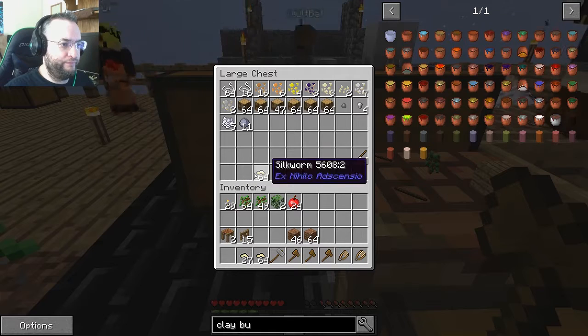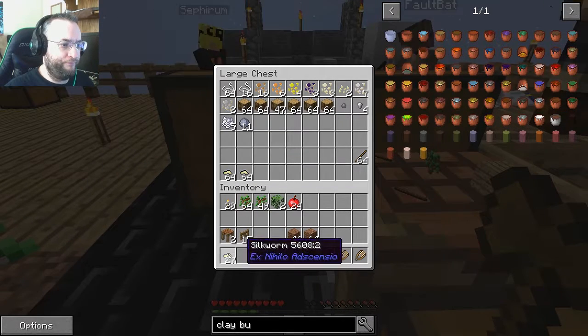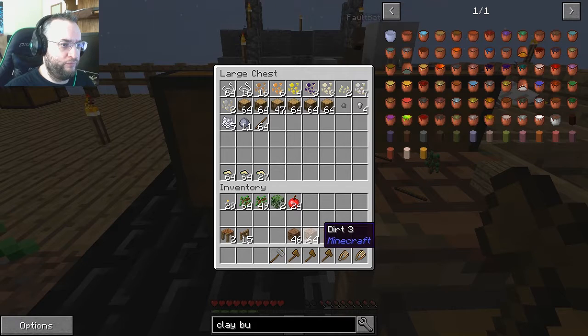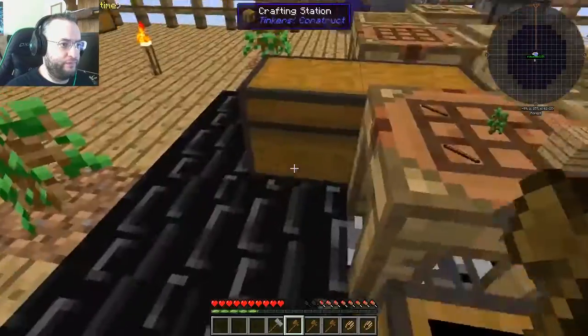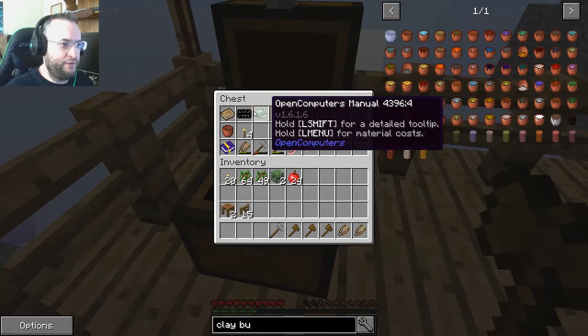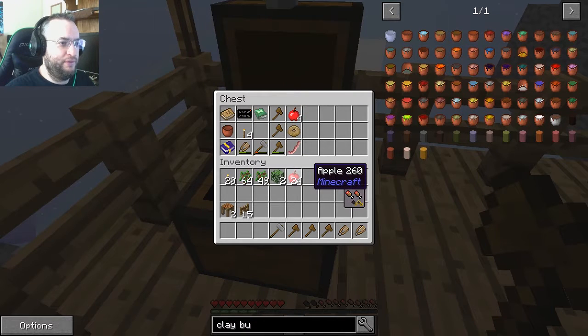I might have missed a block or two but we should be good. Worst case scenario, you hit it, it breaks, and you put a new block in there. Eventually we'll make a watermelon farm - actually there's probably better food we can make and have it automated. Oh, my pickaxe is almost broken.